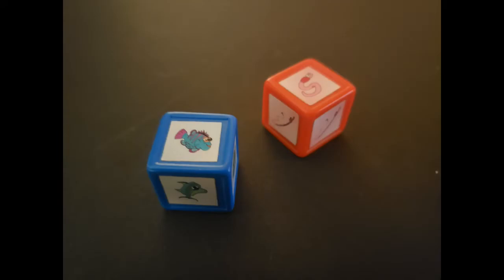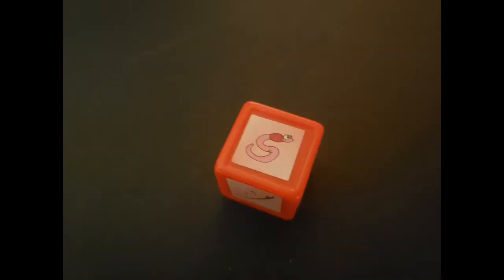Next, you'll bait your hook. Roll both dice to determine what you are fishing for or to do any actions. The red die determines what action you will do that round, and the blue die determines the specific fish you can go fishing for. The blue die is dependent on the red one, so we'll look at the red die first. There are three possible outcomes.